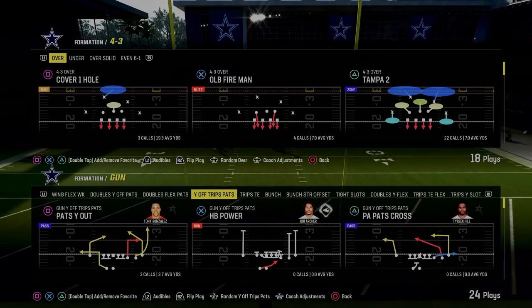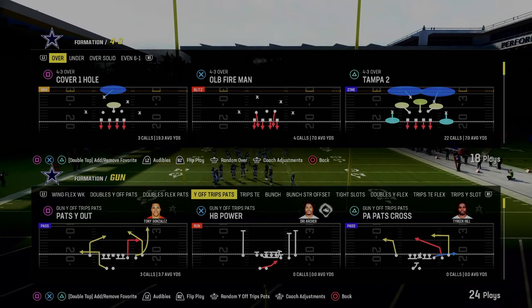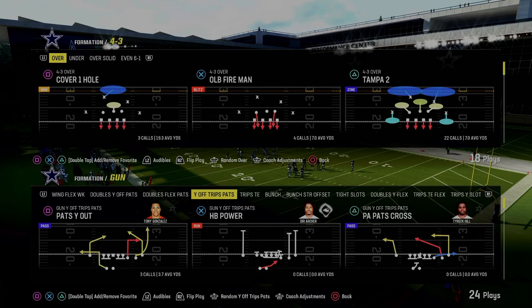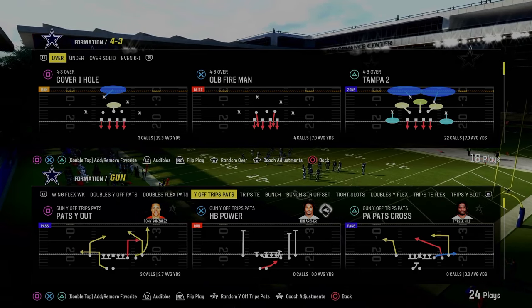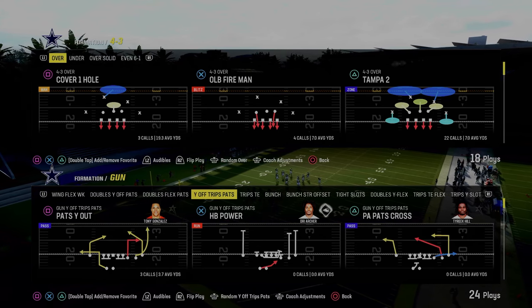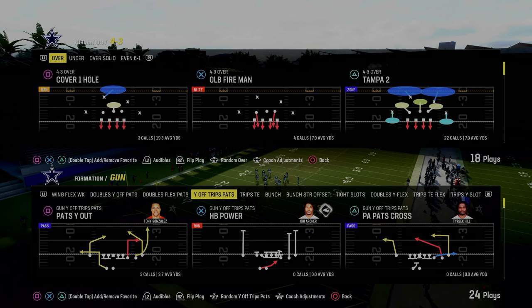Today's video, we're going to be breaking down a kind of like little U-Trips offensive ebook out of the Patriots playbook. U-Trips is one of those formations I think is kind of unique, it's fun, it's something different and I hope you guys enjoy this. I have a full version of this ebook on my Patreon that's completely updated and if you guys want to check that out, that's going to be linked in the description down below.